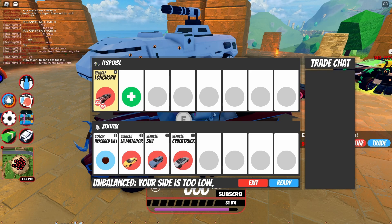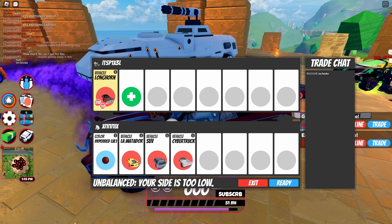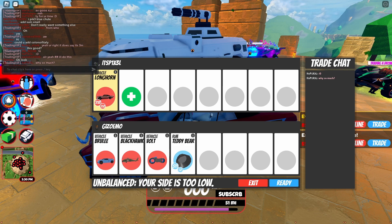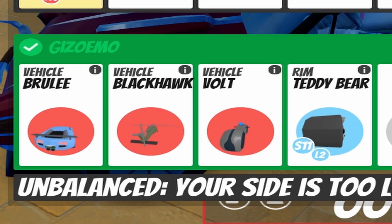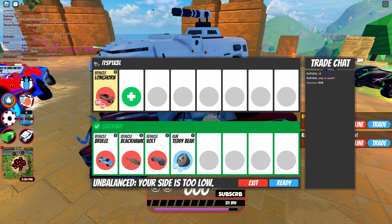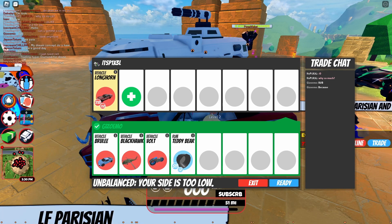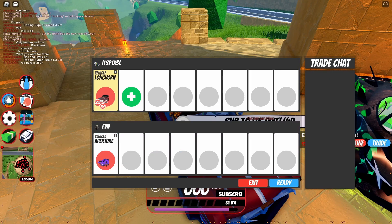The next trade was Hyper Red One, Matador SUV, and Cybertruck — kind of a low offer, but that's fine. I probably wouldn't take it though. Afterwards I got offered Brulee, the Military Helicopter, the Volt Bike, and a Teddy Bear. What the heck is this? Do they not know values? Are they overpaying, or trying to pass off a dupe Brulee? If everything checks out and they acknowledge being okay with a slight overpay, I would take it.